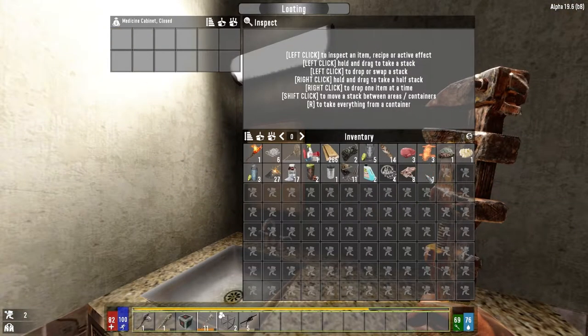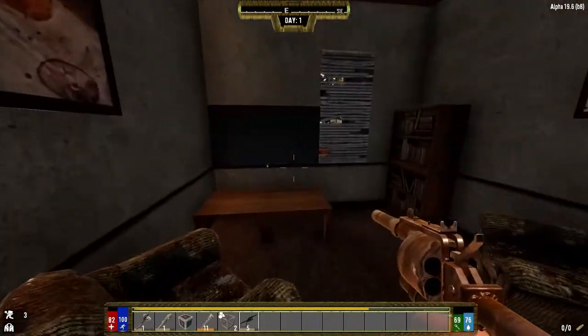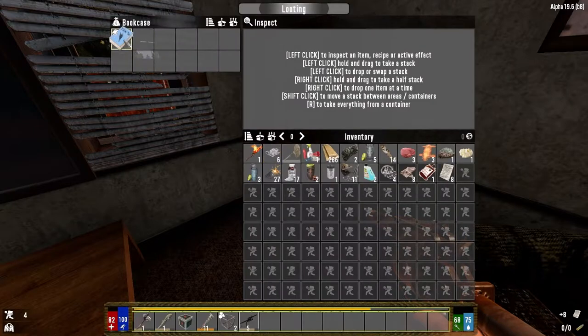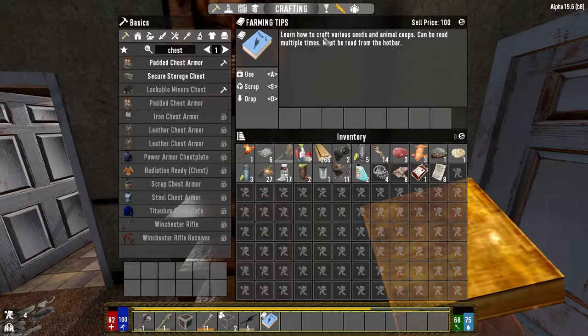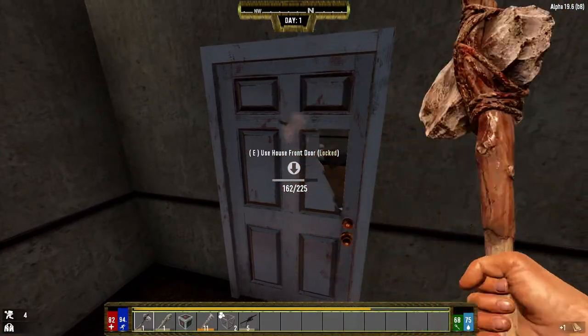Another thing I think the Fun Pimps are adding because of this mod are the pipe pistol and rifle in the next alpha — alpha 20. If you're watching this in the future, they're probably already out. We got a good recipe there for the double barrel shotgun. We have to learn how to craft various seeds and animal coops. Nice — we will take it.